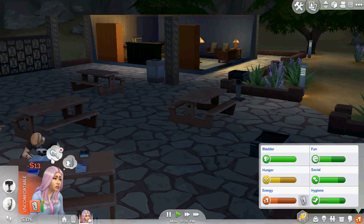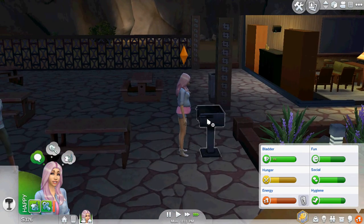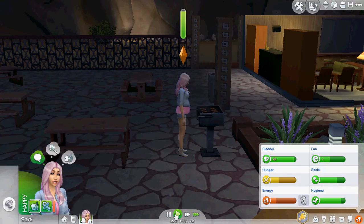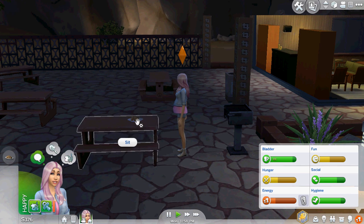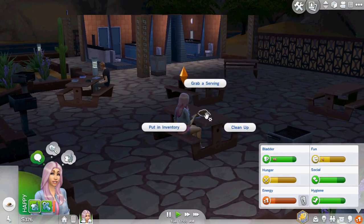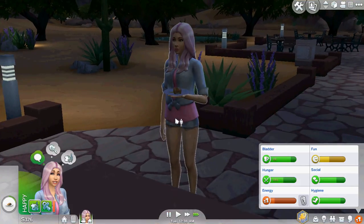Aspen reached level two of the cooking skill! She learned the recipes for eggs and toast, BLT, chips and salsa, and fish tacos. Going to grab a serving and put it in our inventory - no one else should have our food. She can't decide which one she wants more. Going home now - bye bye!